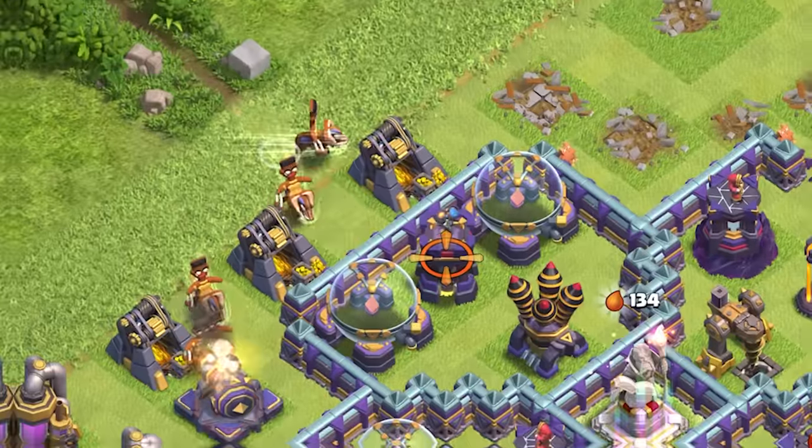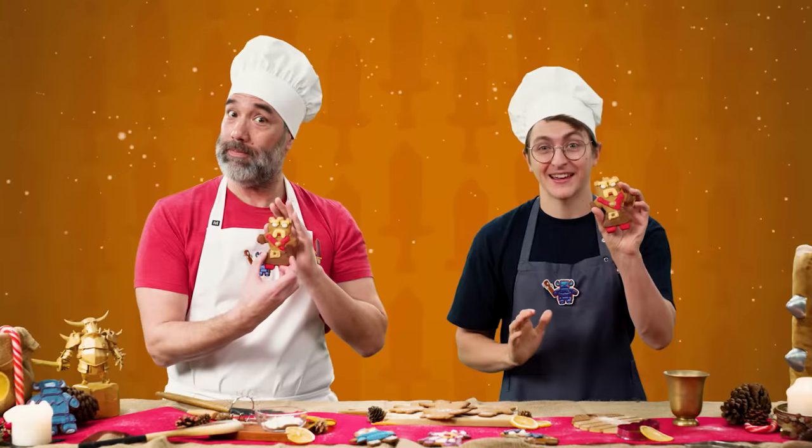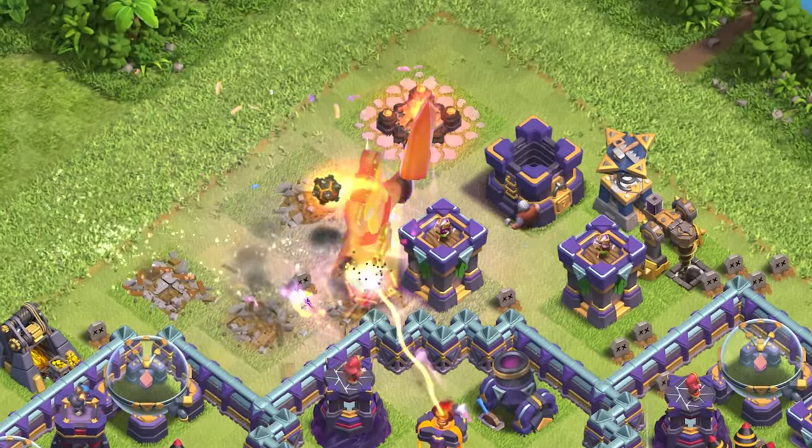Today, we'll be showing you how to bake the perfect Clashmas event, the Cookie Rumble. With two seasonal troops, one seasonal spell, and rewards including the Gingerbread King and epic hero equipment Giant Gauntlet, this is an event you're going to be Christmas crackers to miss.